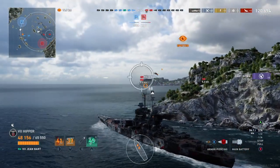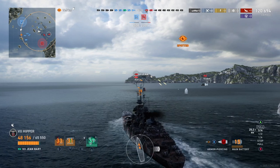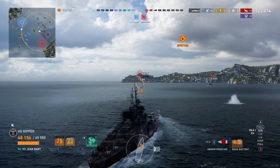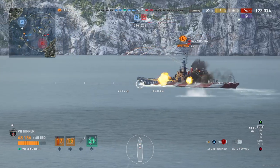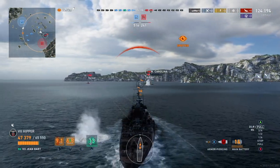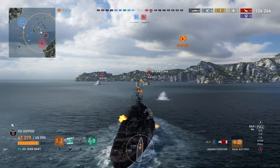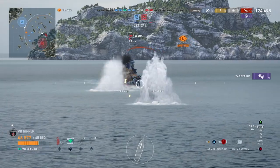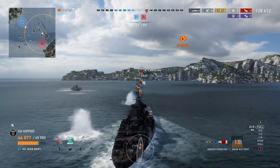We push on because now there are only two left. An unlucky shot there — that Helena should have been removed from the surface of the earth with that salvo, but it didn't happen. We just keep pushing. I'm waiting to see if this guy goes full broadside before I fire, but he starts to turn back in. He's still too angled for huge damage. I'm not switching to AP because that cruiser could show broadside at any time. He doesn't show broadside, so I fire at him bow-on — at that distance, that's pretty much a sure kill.